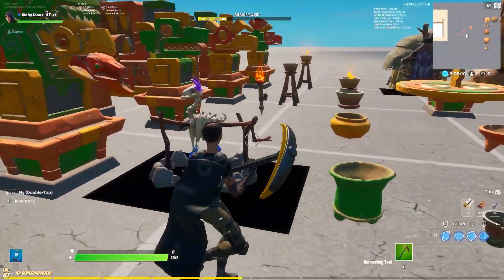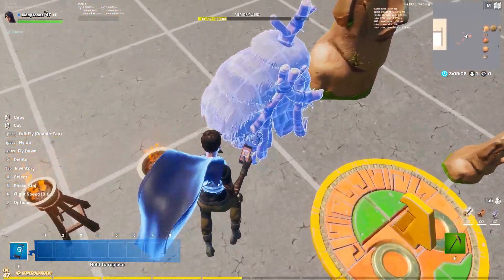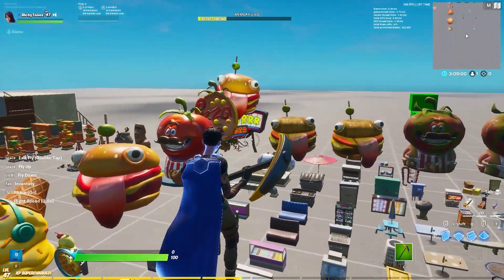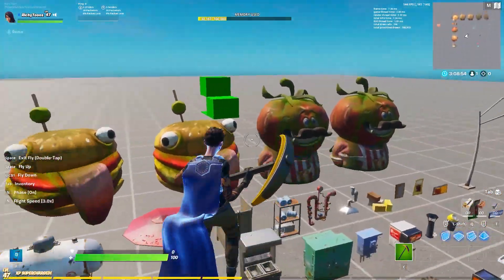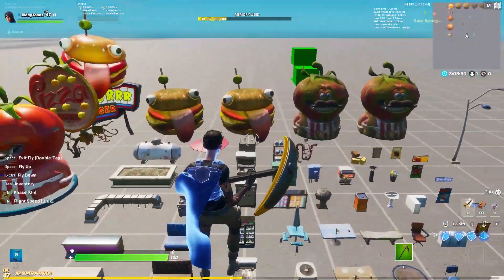Without the floor obviously, so this llama is new, and also this little hop here is new. In the dinner prop gallery there are new items — I think these two rows are new, though I'm not 100% sure since I never use those.